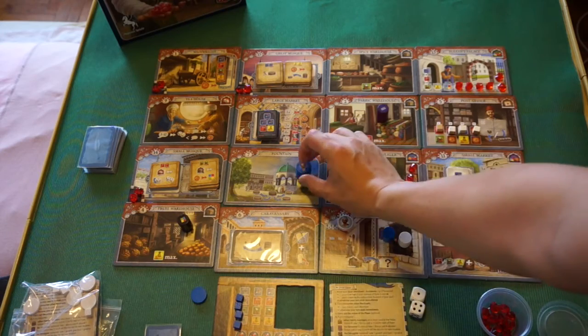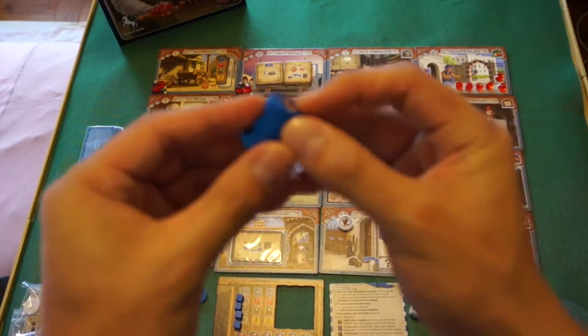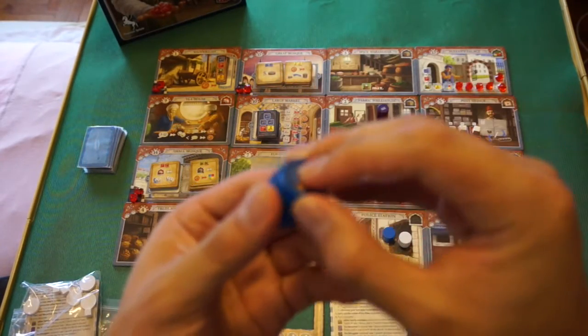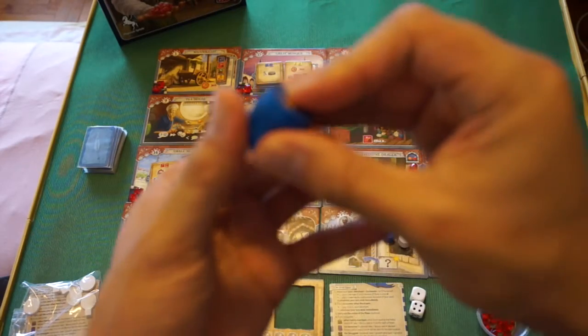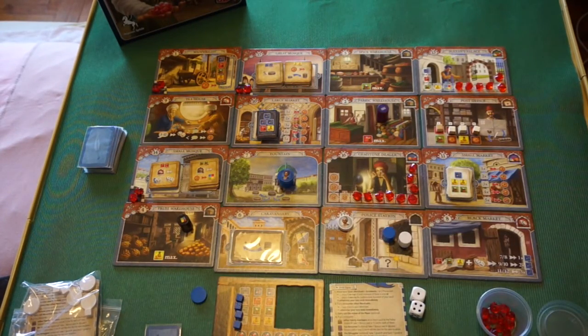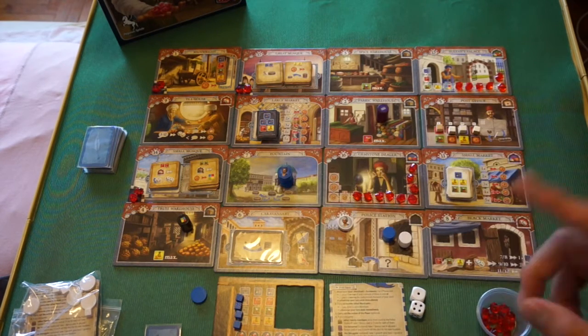All players start at the fountain. Each player has a stack of four assistants plus one merchant, all placed on the fountain. During your turn, you choose where your merchant is and move one or two steps — up, down, left, or right. You cannot move diagonally in the game.